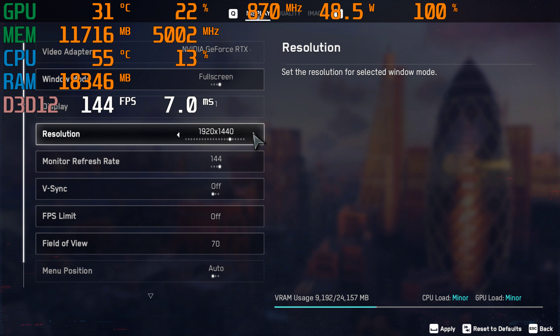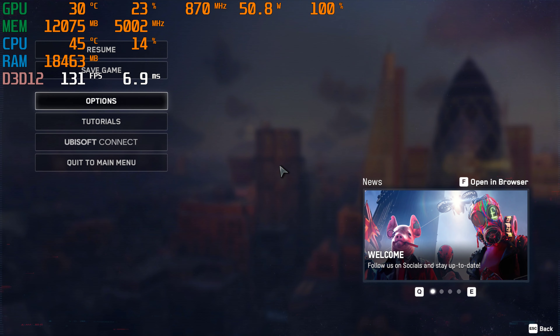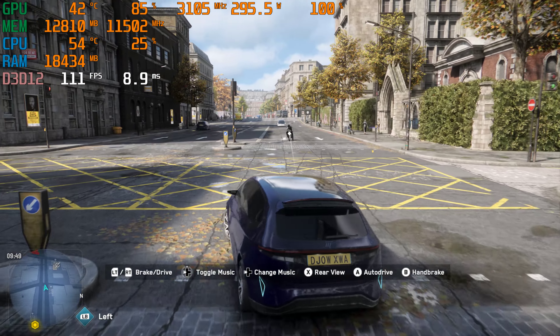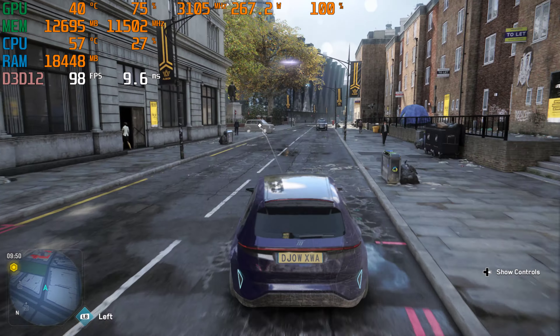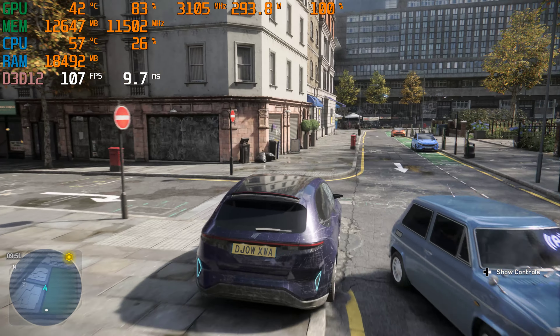So now let's raise the resolution — let's go to 1440p. Turn on 1440p resolution. And about 115 frames per second, looks like — between 100 and 115. Again, it varies, but decent for what it is.